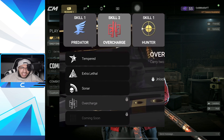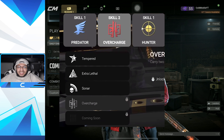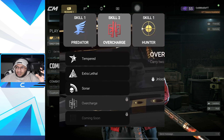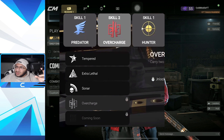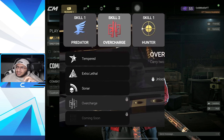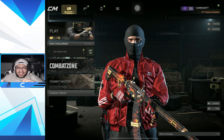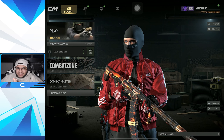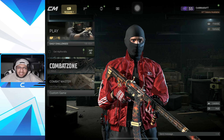I also missed three extra skills: Tempered, Extra Lethal, and Sonar. This came out of nowhere - I just thought there was gonna be an optimization update. I also just noticed Hunter, when selected, says: 'Allows you to move as fast as running while aiming down sights.' That is crazy - that's genuinely insane.